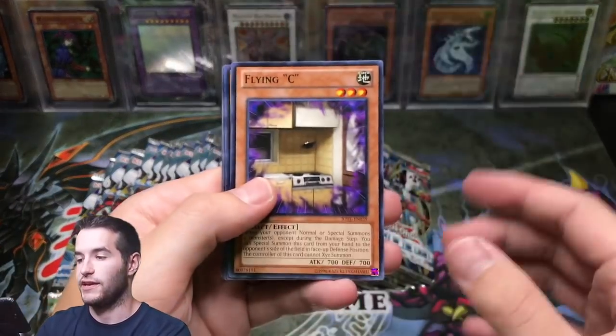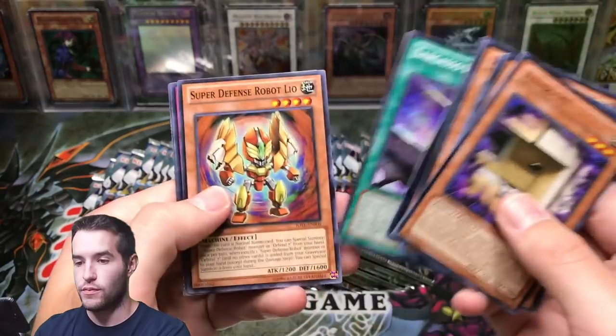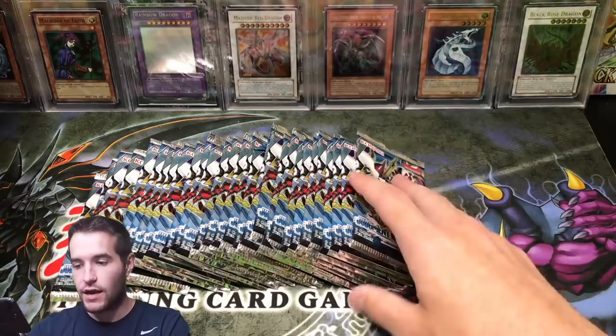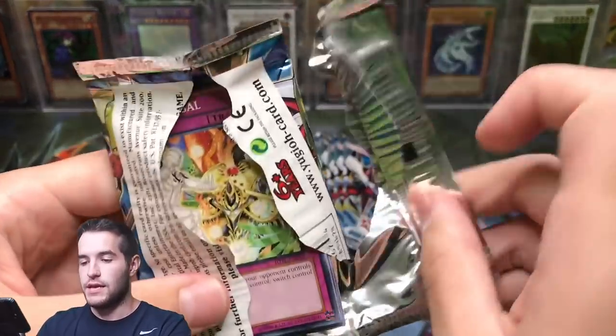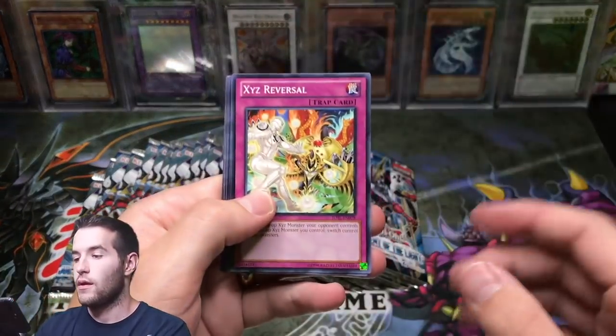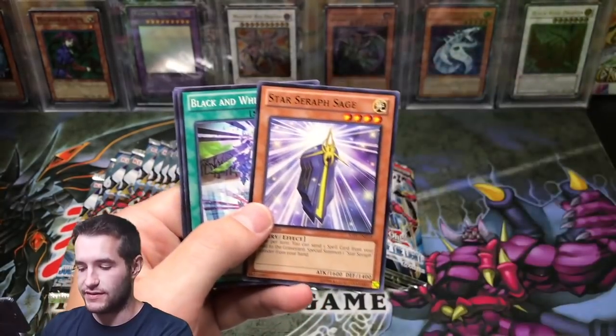Here we go — Flying C, the Atmosphere, Number 104. Yellow Dustin again — ugly piece of toast strikes again. Next pack — that one didn't come out very easily. You know what they say about packs that don't open easily, and it's not true.